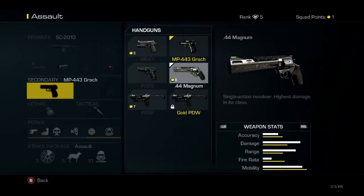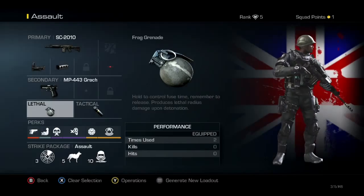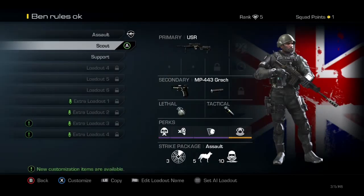And the secondary is an MP443 Grach, and it's just got the normal lethal and tactical stuff. So that's the Assault one, which I use most.